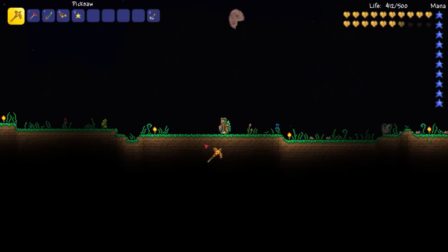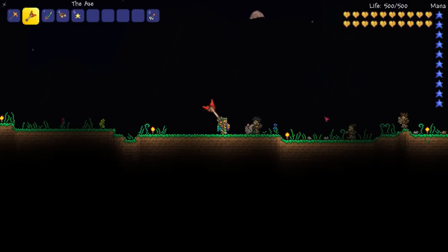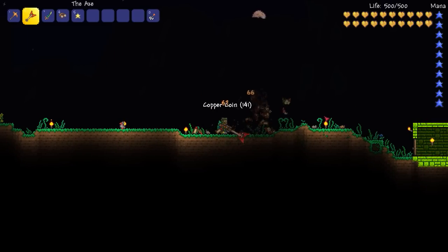Hello everyone, some of you have been asking me how I made my trap for the Pumpkin Moon and the Frost Moon. Today I'm gonna go ahead and show you guys — it's nothing too difficult. What you're gonna need is the Pigsaw, some traps from the temple (you can't get those without the Pigsaw), some wire, some tools, actuators, a one-second timer or two depending on how you want to set this up, and some platforms.